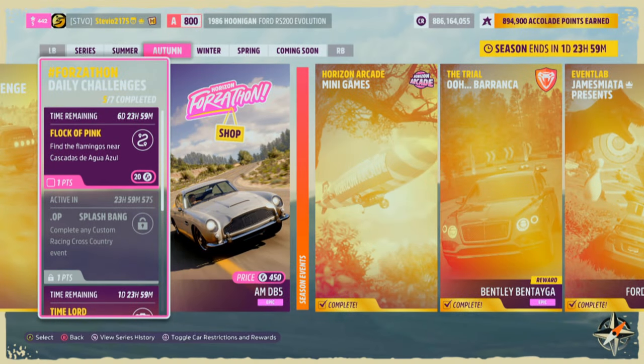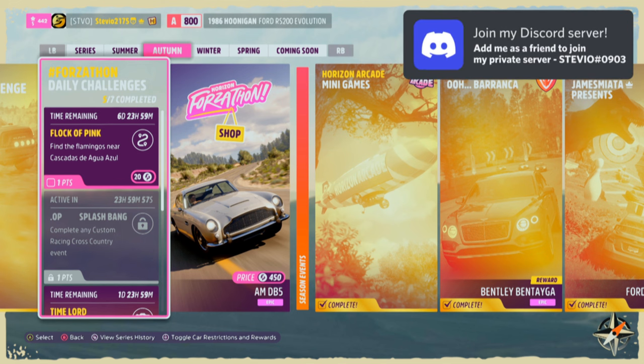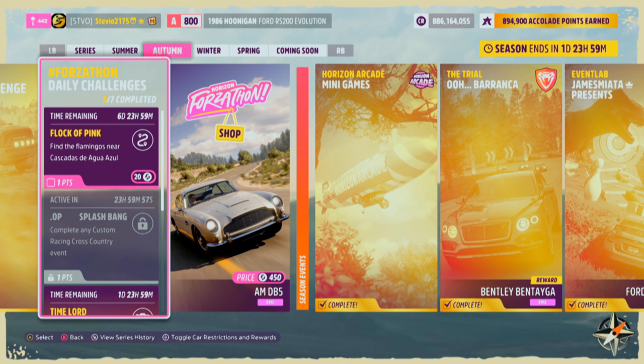Oh boy! Welcome back for another very quick location guide for the daily challenge Flock of Pink. We're going to have to find the flamingos near Cascadas de Agua Azul.